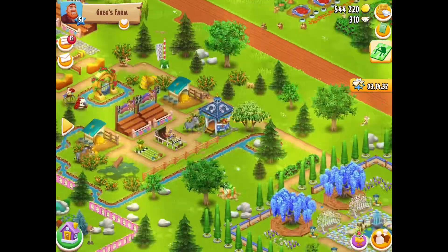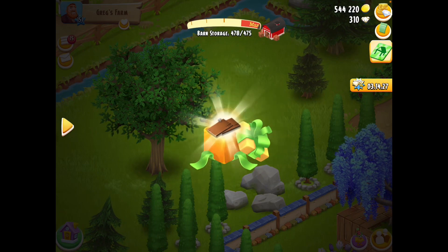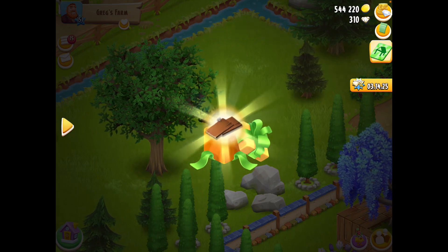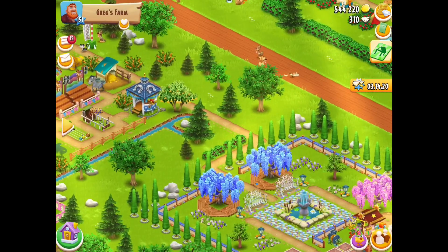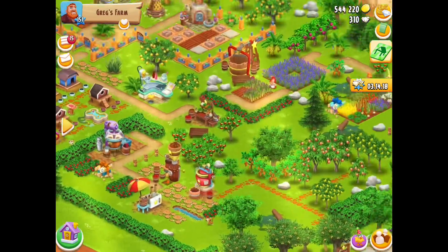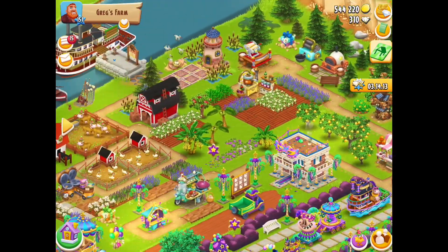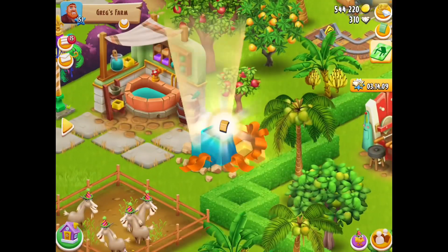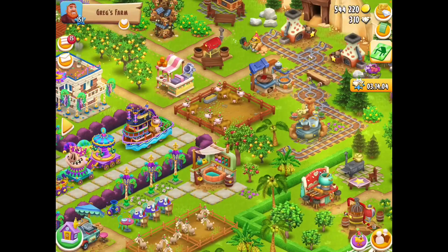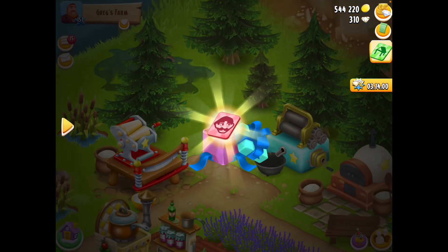Number four is this one — three wood panels. I think that might have been different, but don't quote me on that, I need to double-check. Number five — three gold vouchers.